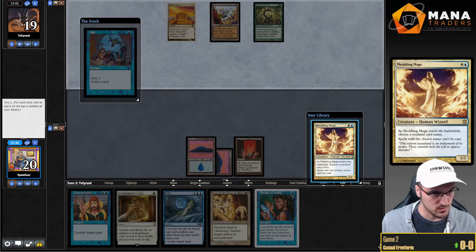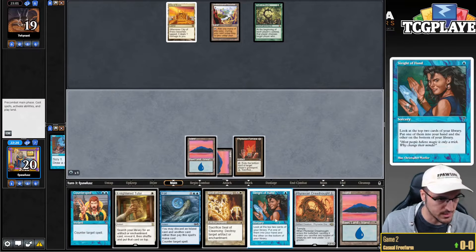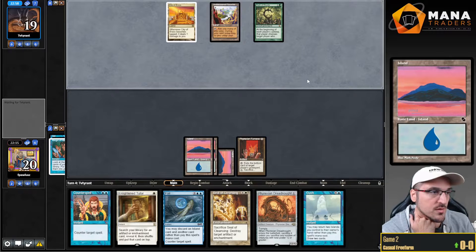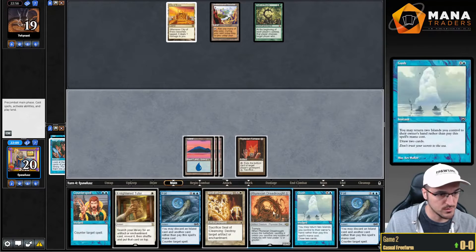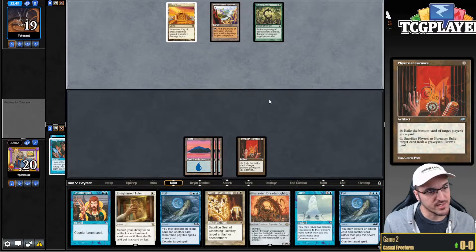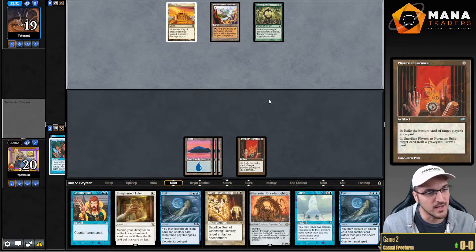Here we're going to Opt looking for a land. Let's Sleight of Hand first. Then get that Gush — play the land and say go. Furnace isn't doing anything just yet, but it is preventing my opponent from doing anything at all. Another Foil — seven cards in hand. If I float some mana here, then I Gush. I'm just going to pass it back — I don't think this is a good turn to Gush. Maybe I should cycle this Furnace at this point, considering my opponent has pivoted into sort of an Oath deck. But I don't really have to do anything — they're not doing anything either. I can just sit here while my opponent goes to discard.